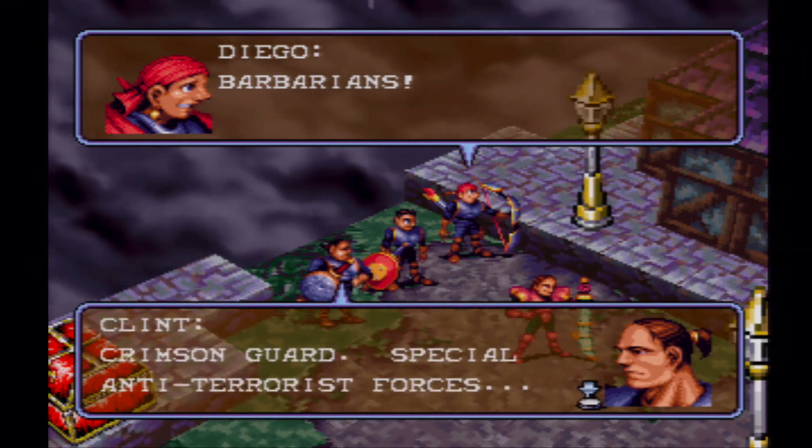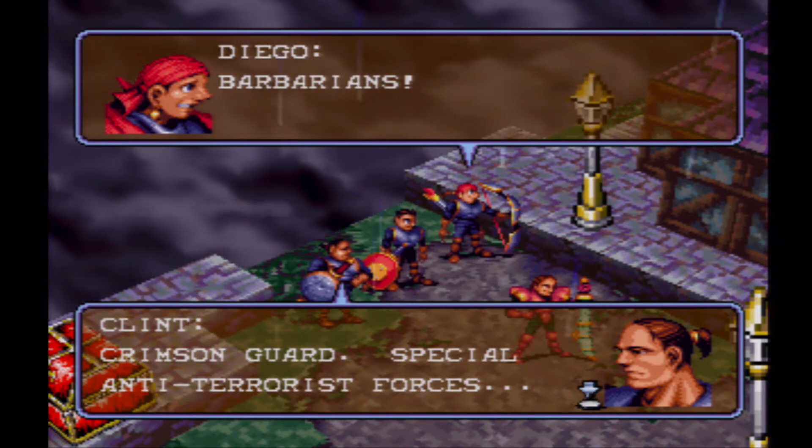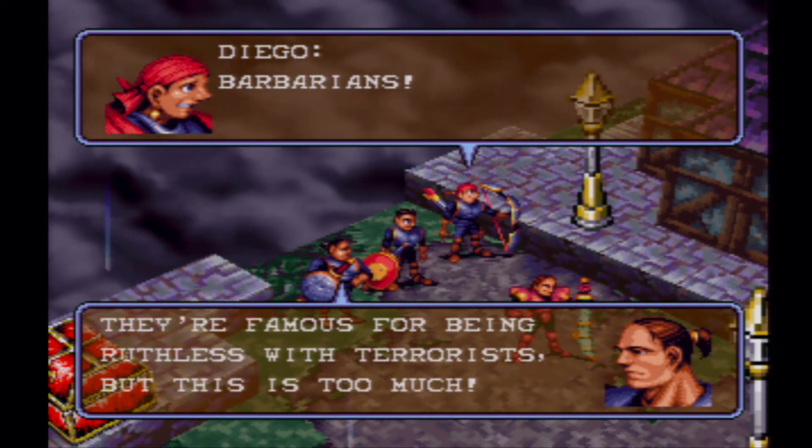Man, those Crimson Guard are badass. The Crimson Guard — special anti-terrorist forces — an elite fighting force formed by the well-known right-wing Hellspites. They're famous for being ruthless with terrorists.